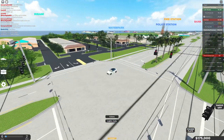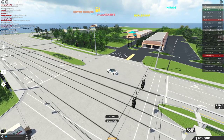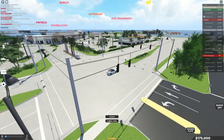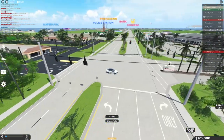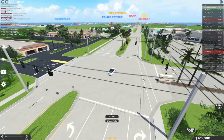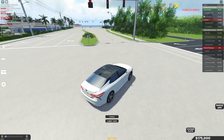Coming up to what seems to be the center of the waypoints. We have a dealership, a car wash, a Dipping Donuts donut shop, an Auto Mart which I'm guessing is like a supermarket, Star Blocks which is Starbucks, a water park, a police station, a fire station, and even a bank. I don't know if you can rob the bank — that would be really cool if this game had robbing.